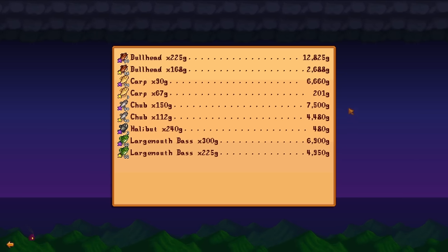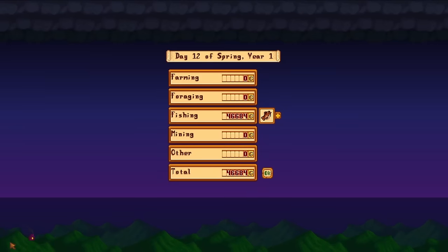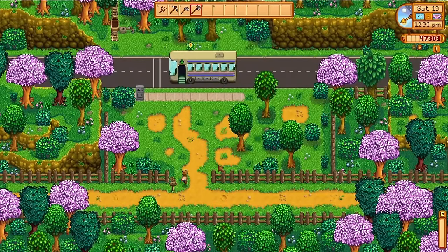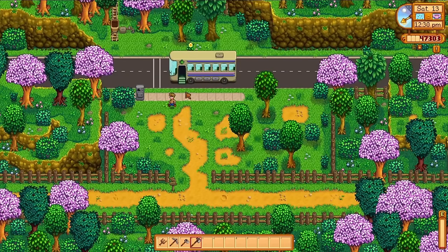After getting our level 10 fishing perk a couple of days ago, this morning I made sure to toss all of those fish in the bin. On the night of day 12 we make 46,684 gold — that feels good, and we're about to spend pretty much all of it. The reason I chose to sell all of my fish on the 12th is because on the 13th we encounter our first event.